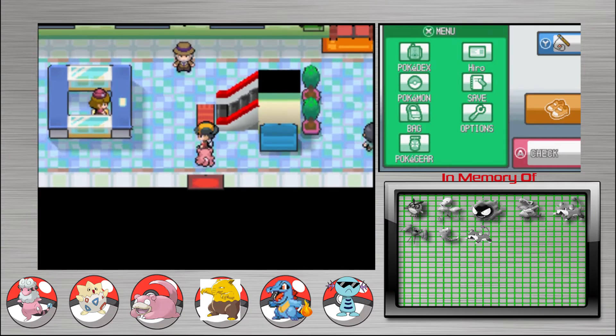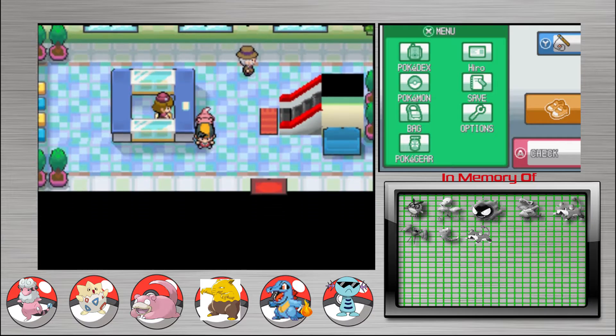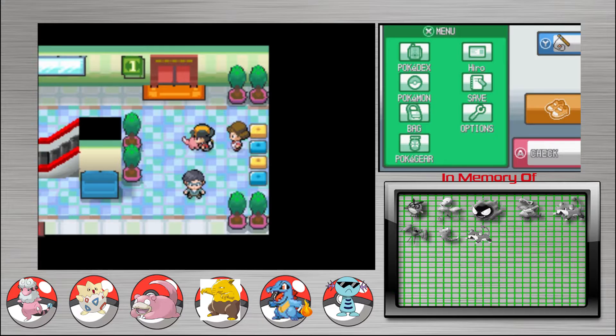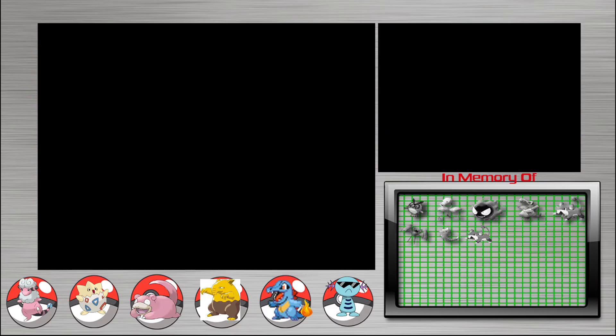Who knows — maybe we can trade in Wooper for a Gyarados and just use him as our flying type. God almighty. It's a lady? Maybe it's her. Nope. I'd swear it was someone in the Goldenrod Mall.